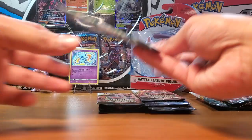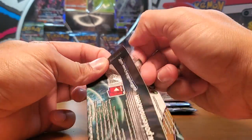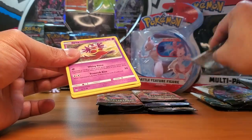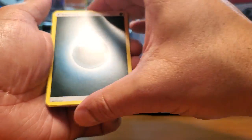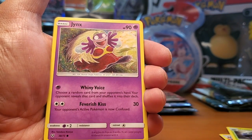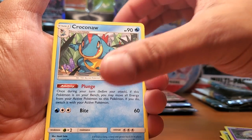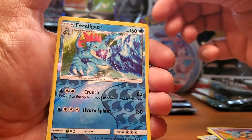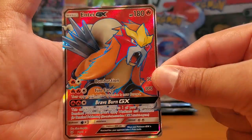We did get some good luck - which pack was that? That was a Mew pack. All right, totally forgot that was in here. Let's see what this one brings. I do see something - Energy, Pokémon Catcher, Roar, Venusaur, a cool-looking Jynx coming out at you, Feraligatr, Larvesta - and for the rare... Entei GX full art! Very nice card, very nice.